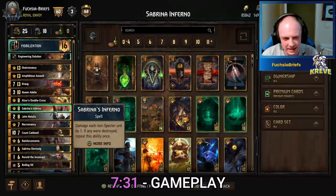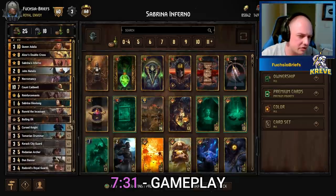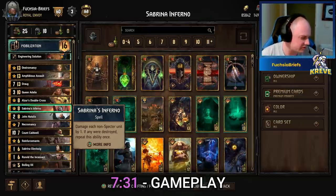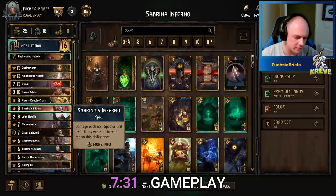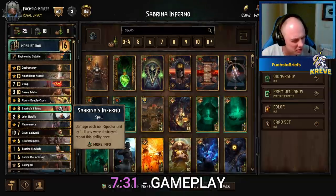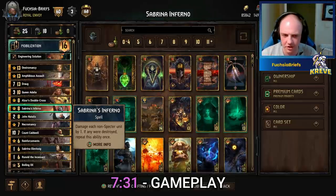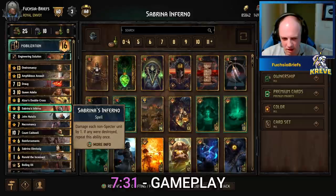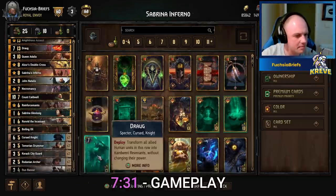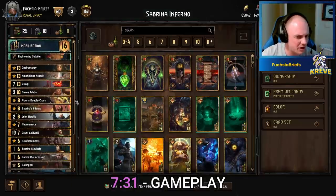Let's jump into it. The idea is, by the end piece, to make all our units — or as many as possible — Spectres. Then we slam down Sabrina's Inferno and really wipe out the opponent's side of the board, then mop things up with our Revenants that our Draug will have provided in a previous turn.